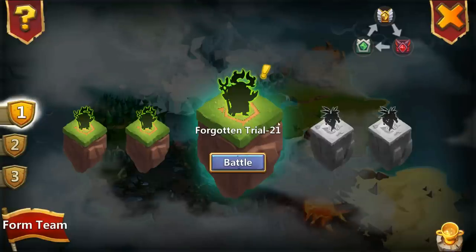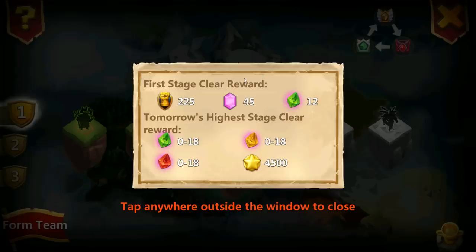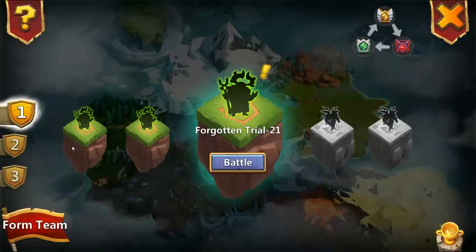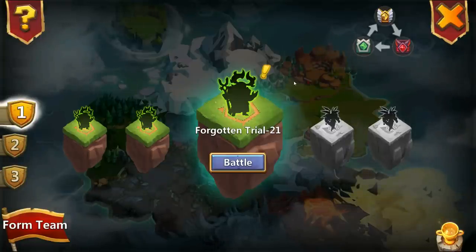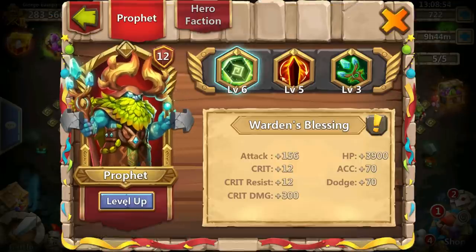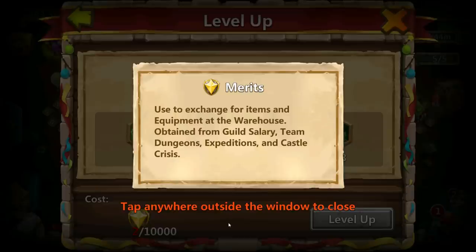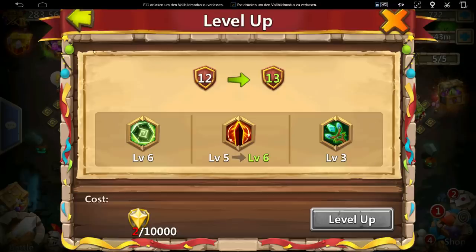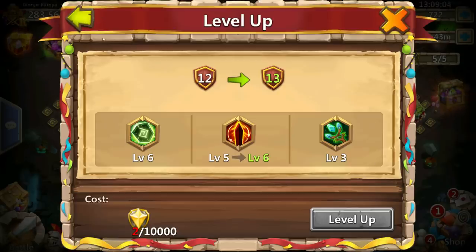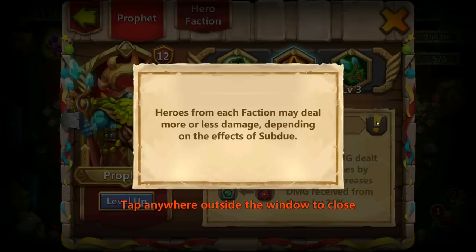For the new mode: on Forgotten Trial level 21, you get twelve green stones because it's the green warden dungeon. There's also the Saint dungeon where you get yellow stones. These stones are used to upgrade wardens — to upgrade the Prophet warden right now you need 10k merits, and at higher levels you also need to use green, blue, and yellow stones for upgrading.